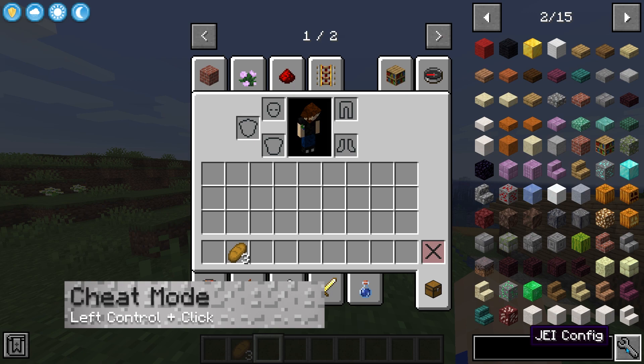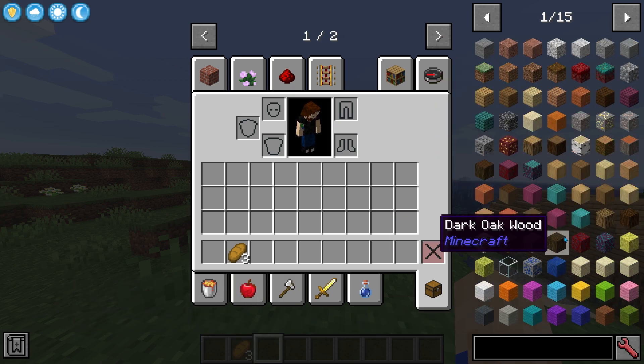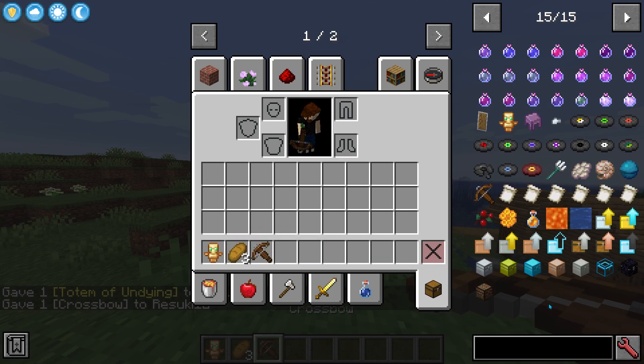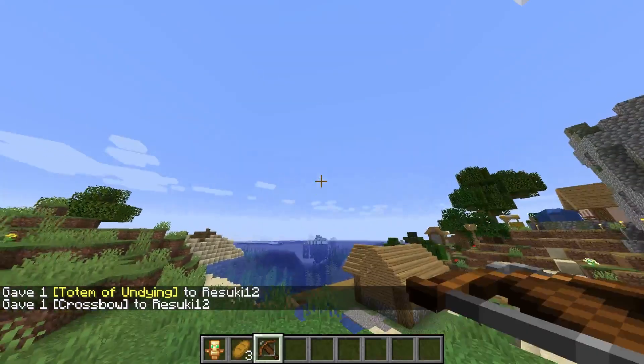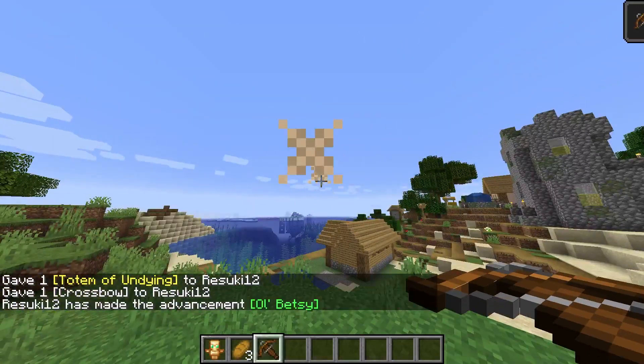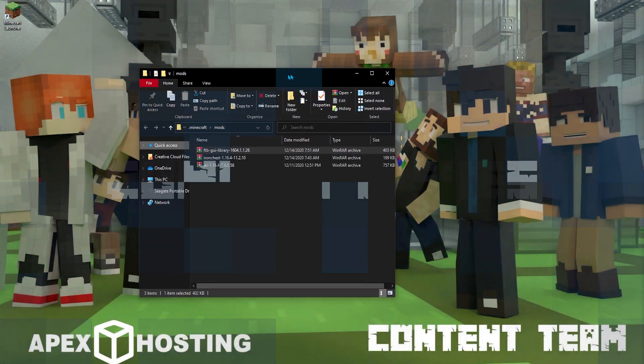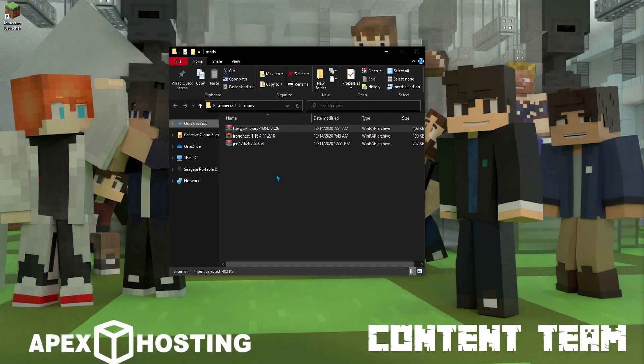The coolest thing you can do is get cheat mode enabled on your server. All you have to do is left-Control-click to enable it, and instead of just an item search bar function, you now have an item giver. Left-clicking will give you one item and Shift-left-clicking will give you a whole stack.